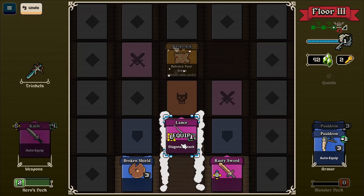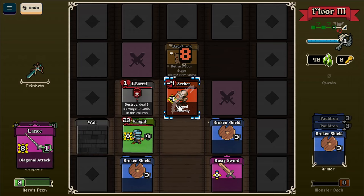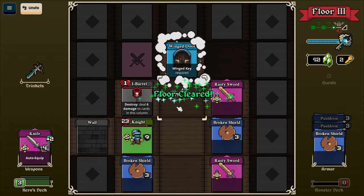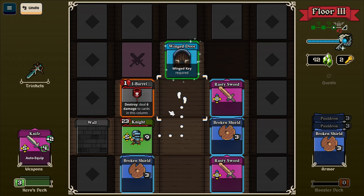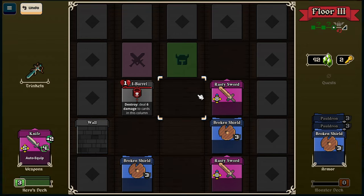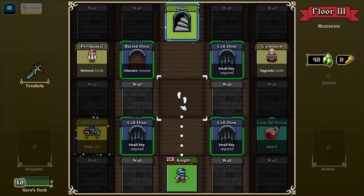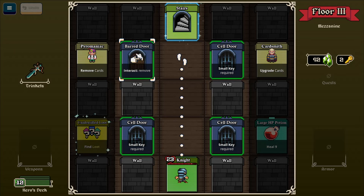Pristine. Obviously I had to clear the deck. That's why that wasn't an exit last time - there was one enemy left. I've got two keys. I can upgrade, I can heal, I can find loot. Remove cards... yeah, I was thinking I should have taken that curse - I could have removed it quite quickly then.